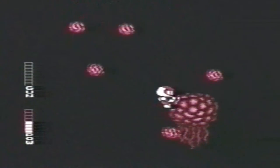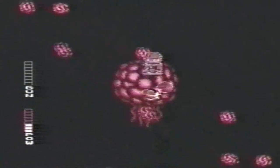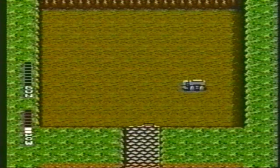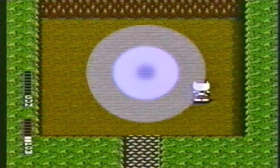Here's the first mutant boss. Get as close as you can to kill him. Grab the hyper tool and get out of here.